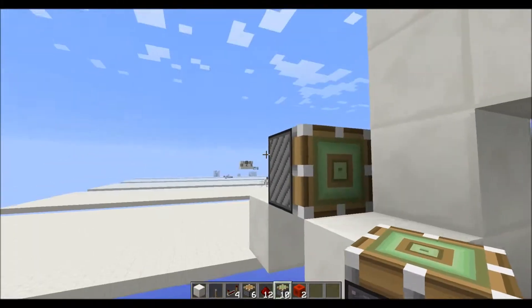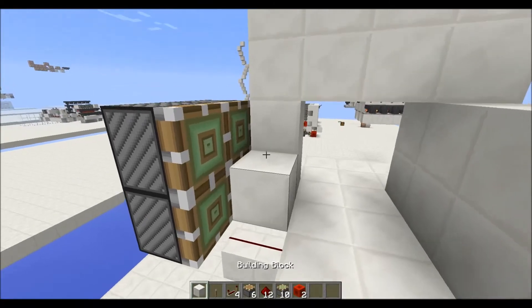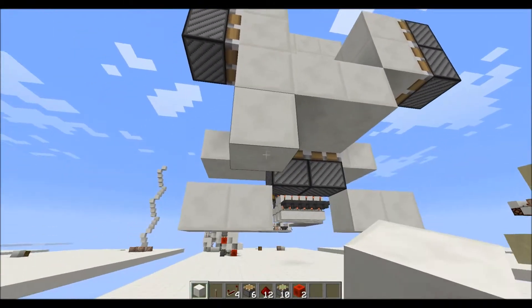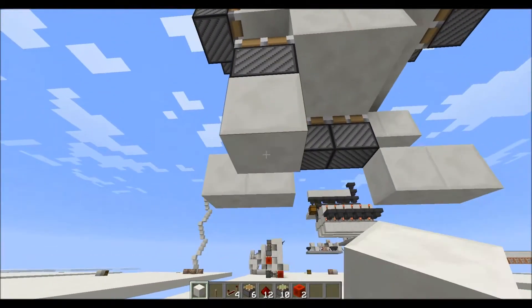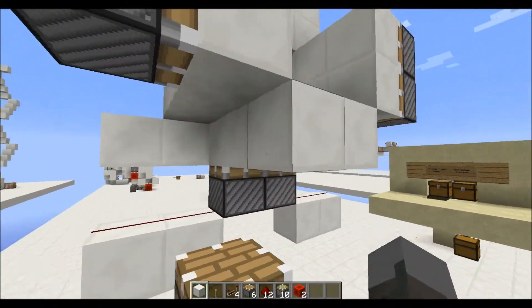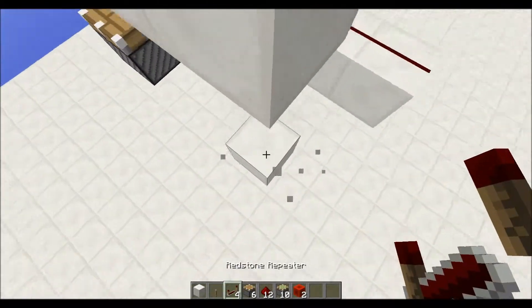Go ahead and put your pistons. You can go ahead and put all your blocks in here. Then you're gonna go down four and place a normal piston there, with another block here and another there. Then go down three and a piston there.